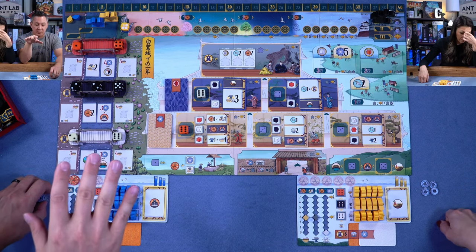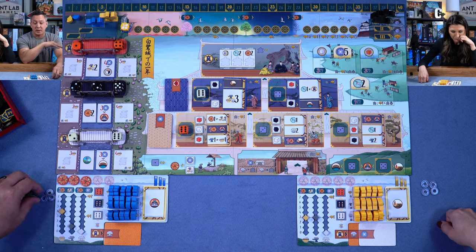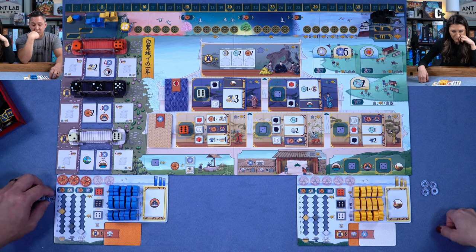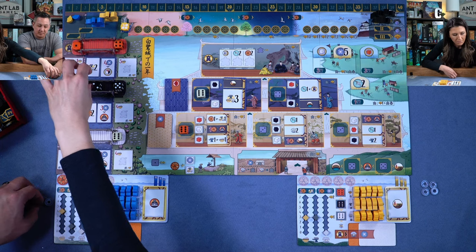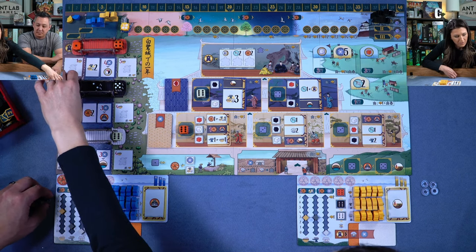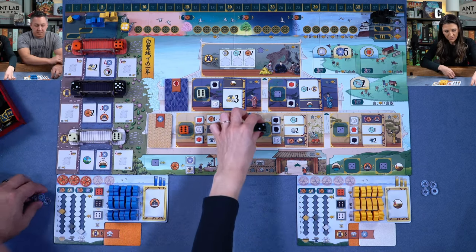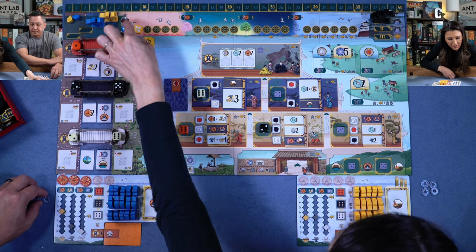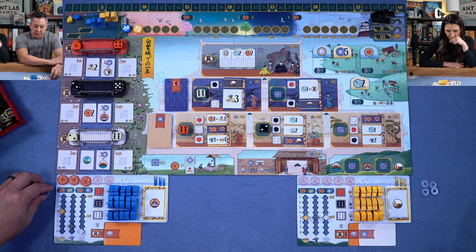Taking moves back in this game is bad practice. Since we're early still we'll allow it, but later on it's no good — you've got to unwind too many things because it's moves trigger moves trigger moves. If you're not chaining those, you're actually not going to score any points. A better move for me is to go here and pay one, get my mother of pearl, move up the passage of time track, and then get two more mother of pearl.